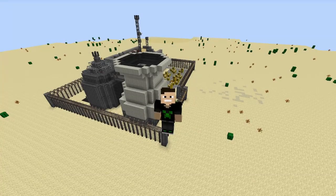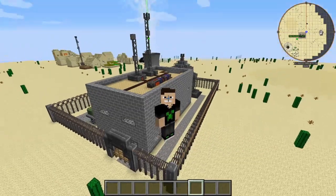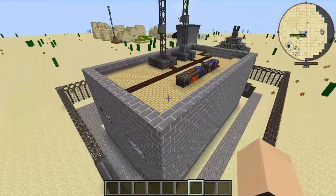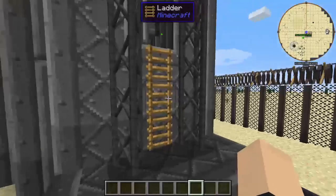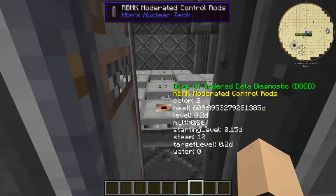Hey, what's going on guys, Timmynean here. Today we're transforming this into this — what we have here is a fully functional desert atom nuclear power plant. First things first, we're going to show off the reactor itself.